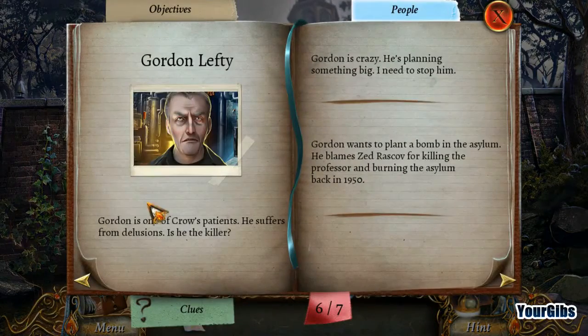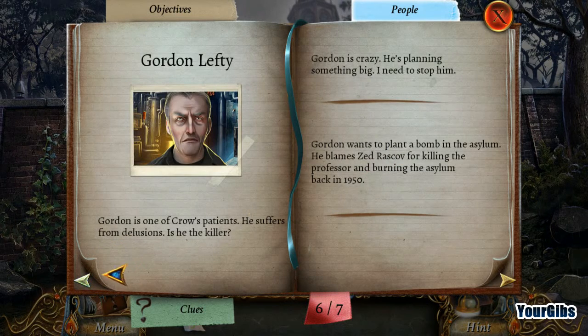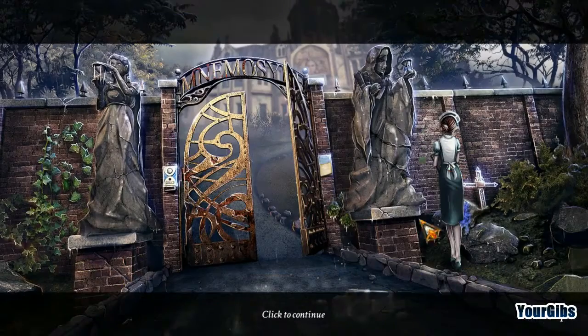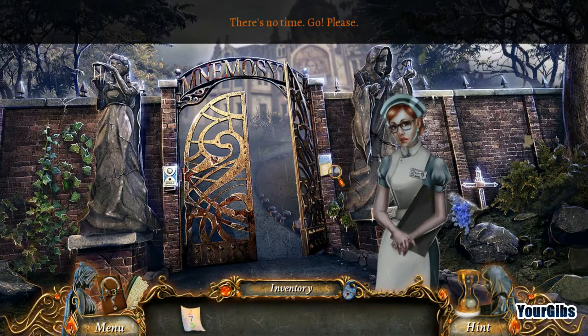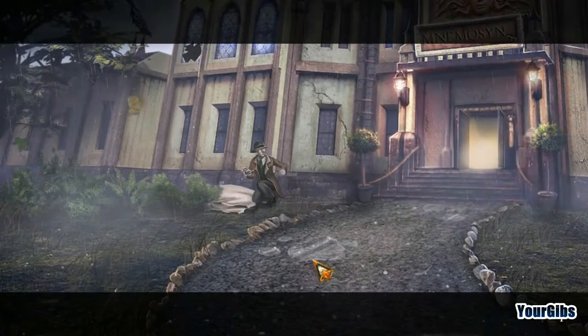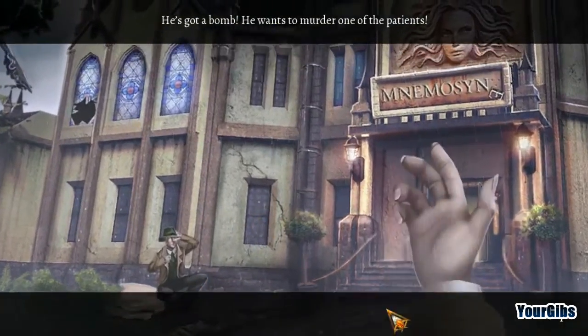Wait a minute, let me check. We're actually adding to this information here. Who is that? Good question. Gordon wants to plant a bomb in the asylum. Ginja. There's Ashley — hi there. Nobody else is going to. 'What? Gordon has a bomb? You need to warn Miss Kloitz.' Gordon has a bomb — there's no time. Go, please. 'I will do it.' What's going on? Who is that? Go get him — he's got a bomb. He wants to murder one of the patients. We need to stop him.